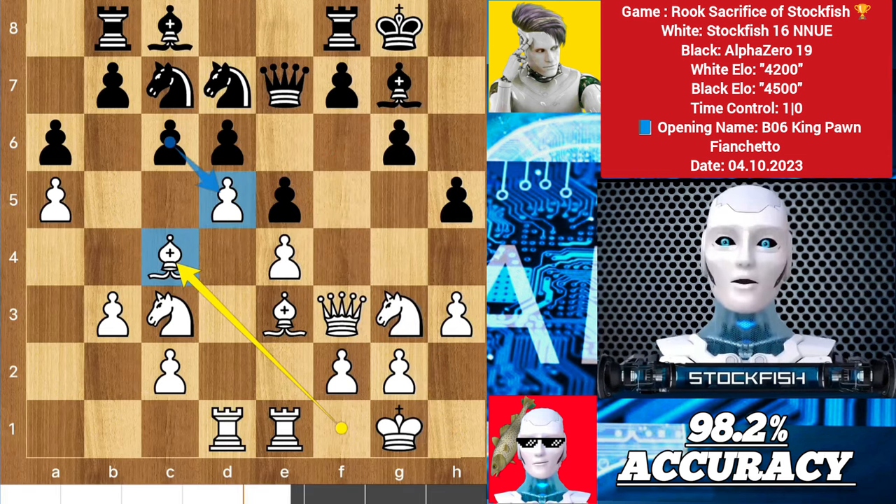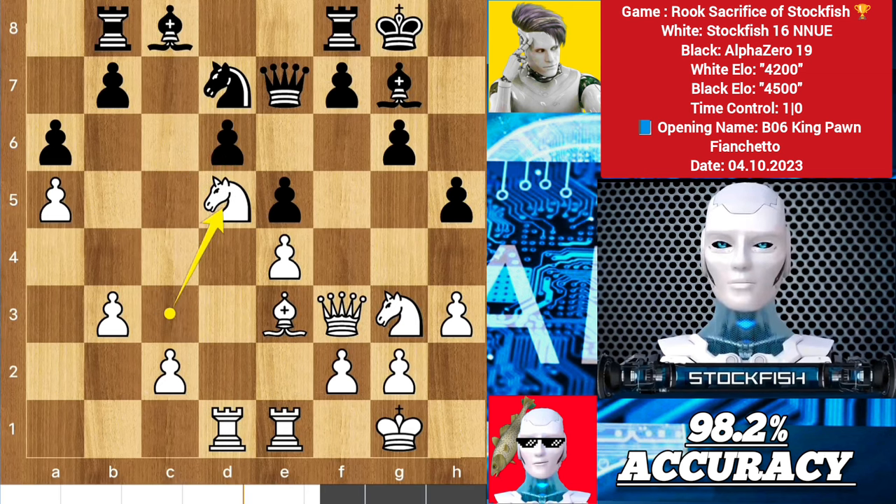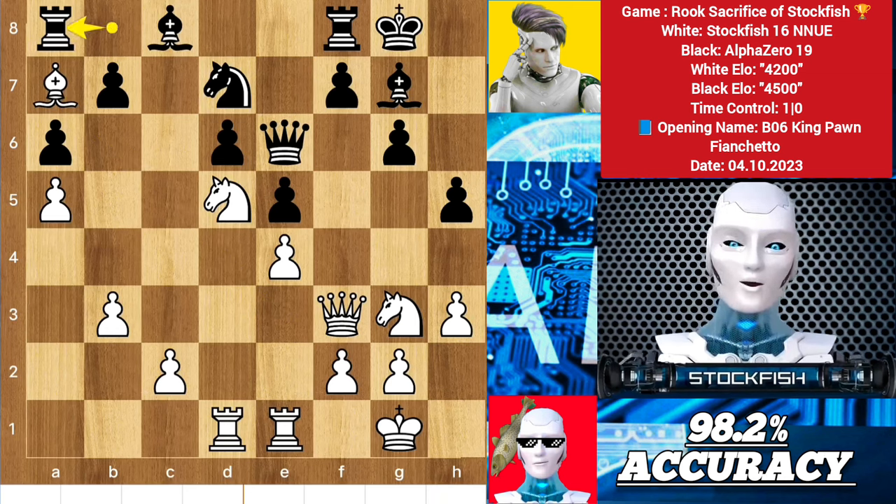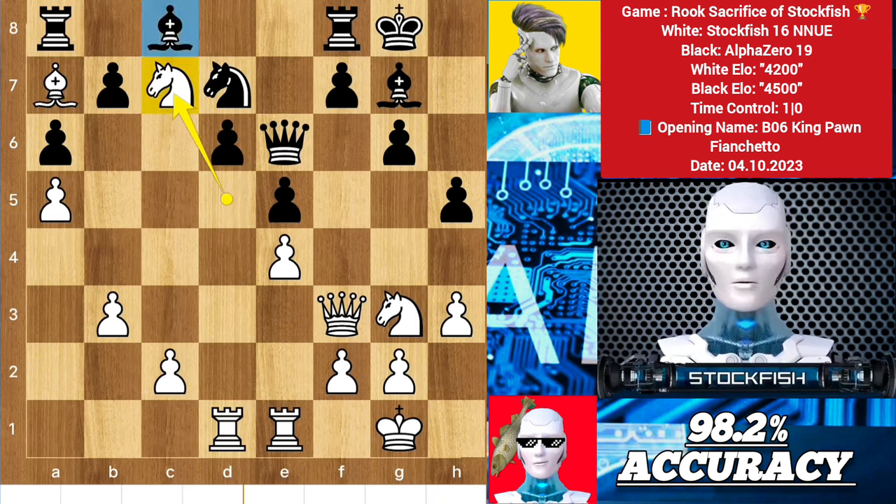No? Then the c-pawn can't be taken. If someone dares to take the pawn, then after doing some piece exchanges in the center, the knight will seize many important squares. Queen here, then bishop a7, deflecting the rook from the b8 square to make a fork on c7 with the knight — it would be a very tough situation for you.